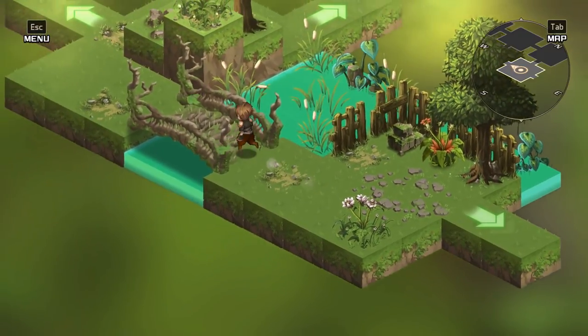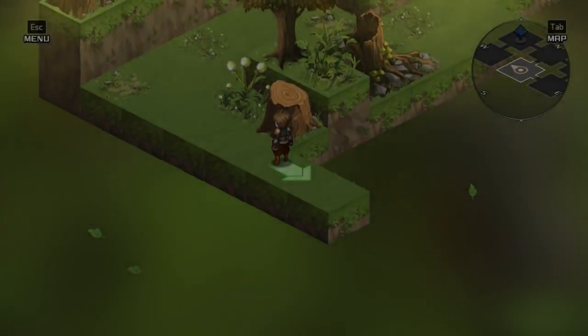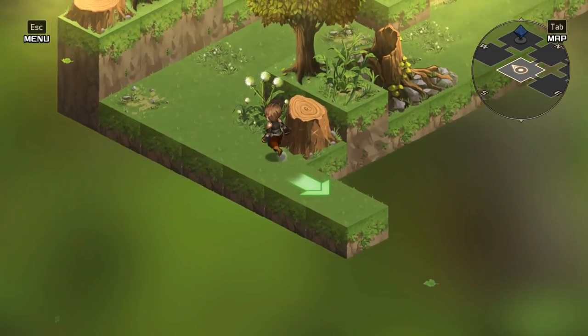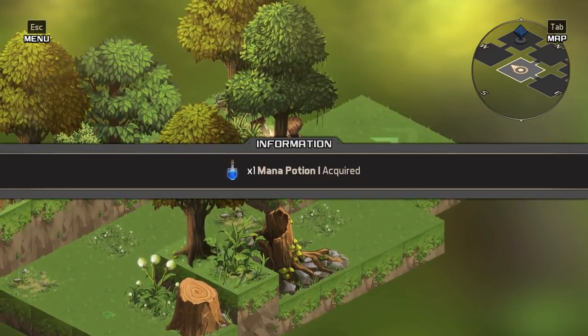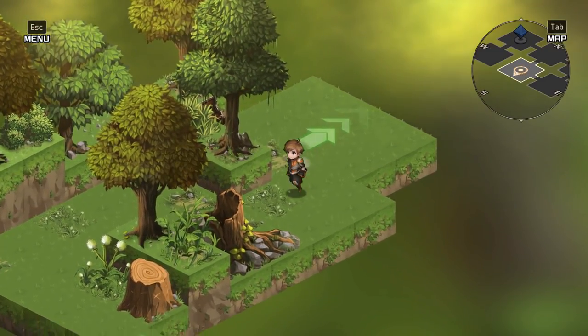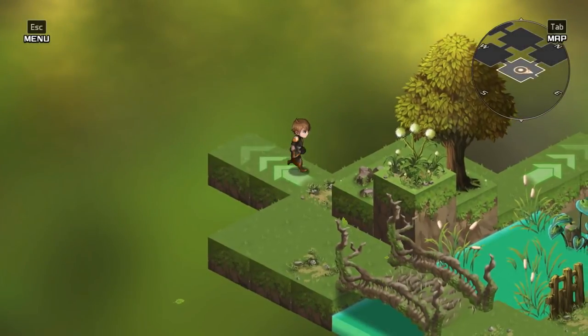Let's go back here and look at this square over here, because there's got to be something this way. We completely skipped this square. There's a chest! Command Potion acquired. We're going to go back this way. We have 24 minutes already? Alright, we probably need to call it a day here.